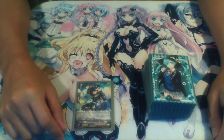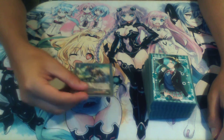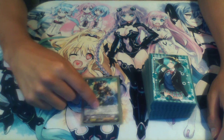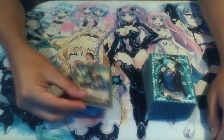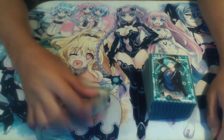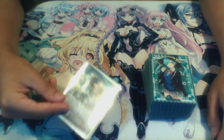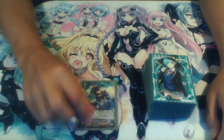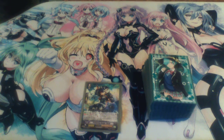We're going to start off with the grade zeros of the deck, beginning with the starter: Promising Knight David. His skill is Generation Break 1 — he acts as two retires. If you need to use a Shadow Paladin skill requiring multiple retires, like Phantom Blaster Dragon which requires three, David counts as two, so you only need to retire one more unit. This also applies to Phantom Blaster Dragon Diablo, where both you and your opponent are retiring.